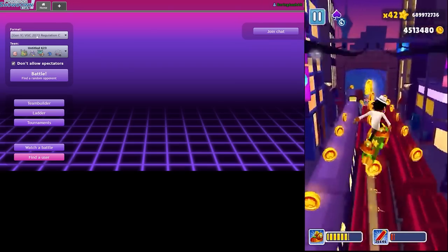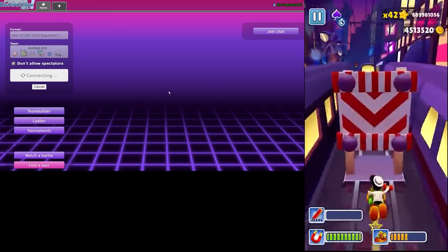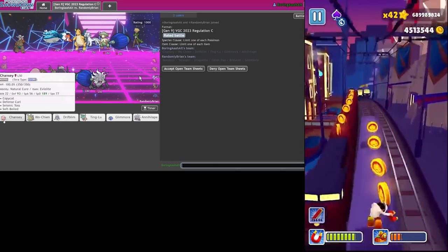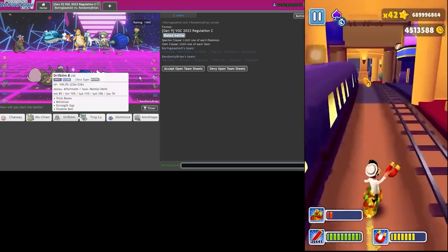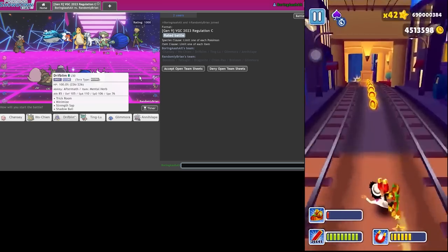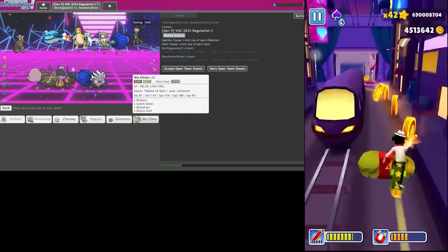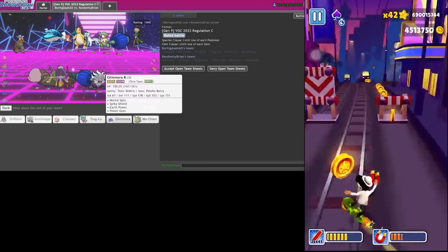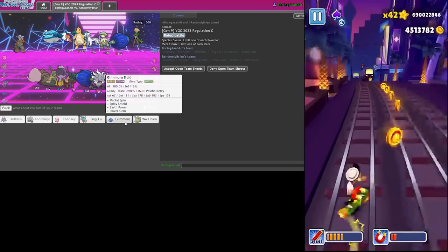All right, let's do it! Let's be menaces to society, let's see if we can actually win a game with this. Unfortunately there is a Glimmora on the opponent's side, but I think we can still handle this. I'm gonna go for it every single time. Mortal Spin Glimmora might be mandatory to be honest.